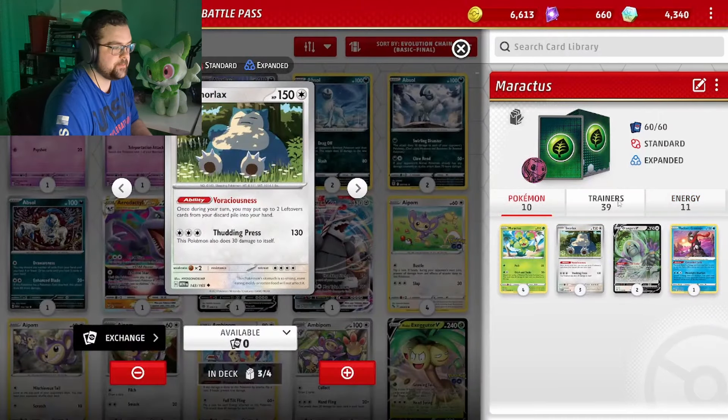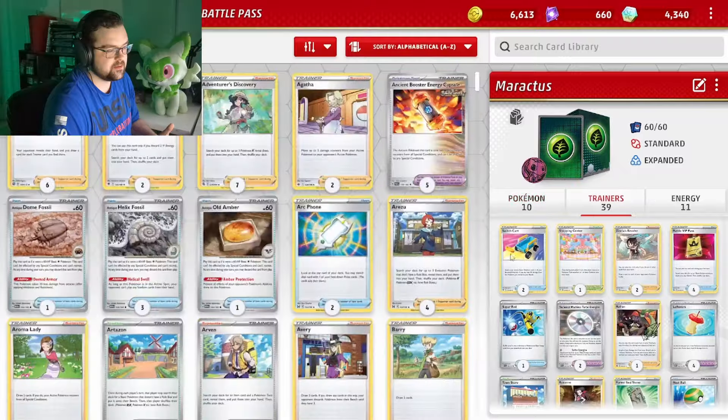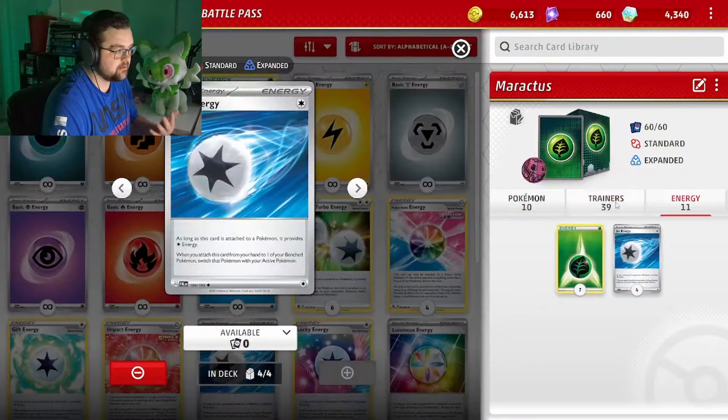For switching we've got some Switch Carts and four Jet Energy, because Snorlax has an insane four retreat cost — not great. So we play two Switch Cart and we do also play four Jet Energy.